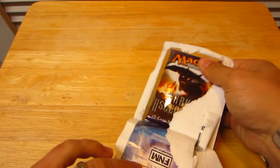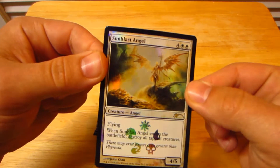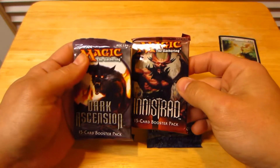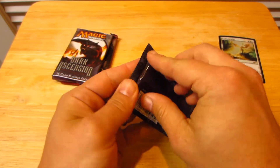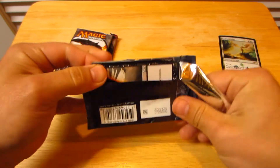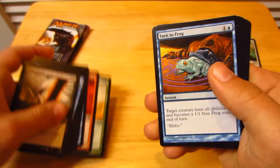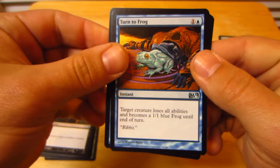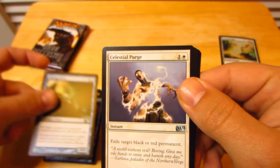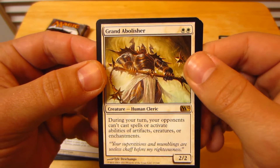Let's go ahead and see what we got. Yeah, Dark Ascension. Okay, so Sunblast Angel with the 2012 core set and Innistrad and Dark Ascension. First uncommon: Turn to Frog — I like that art, that's cool. Alluring Siren. Celestial Purge — that's a good uncommon. Grand Abolisher — that's a sweet rare, I like this guy quite a bit.